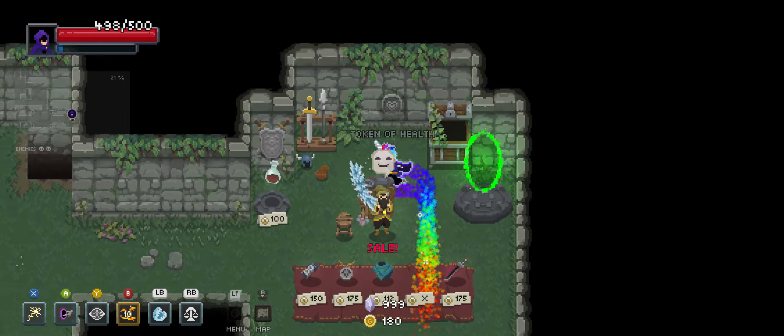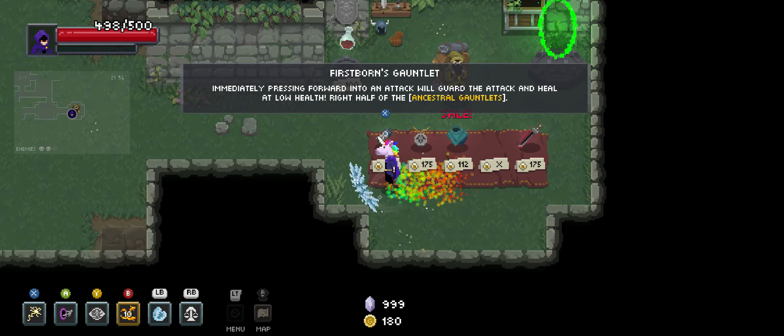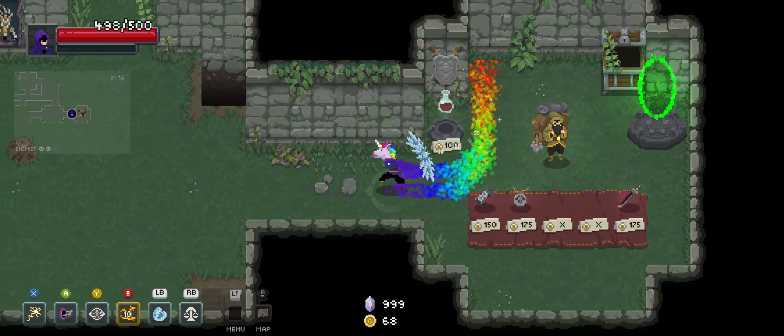That increases my armor. Immediately pressing forward into an attack will guard the attack and heal at low health — right half of the Ancestral Gauntlets. It's basically acting like a parry from Street Fighter III. I get how it works, I'm just not very good at it, so I'm just going to leave that right where it is. I will take Yuffie's Shawl, though.